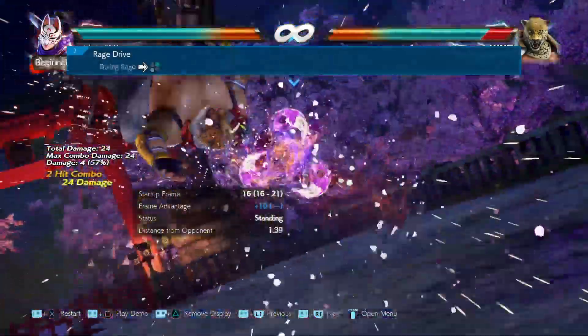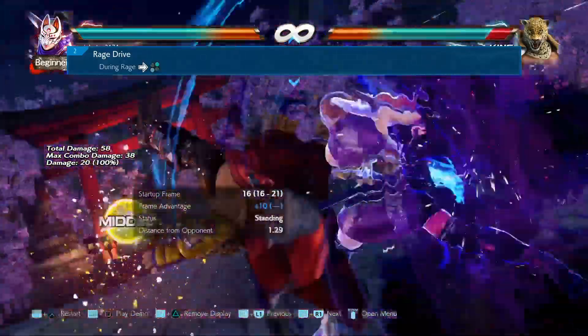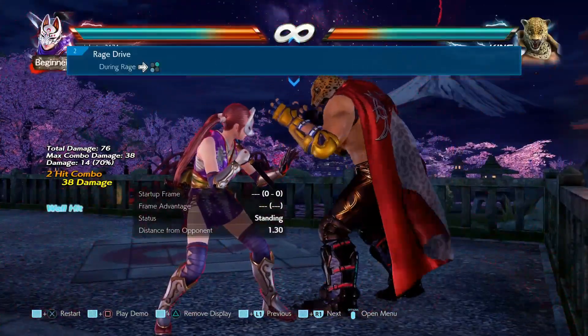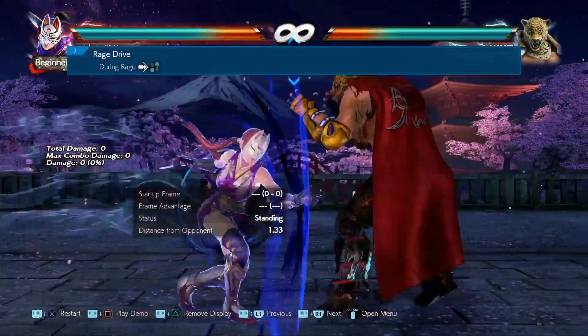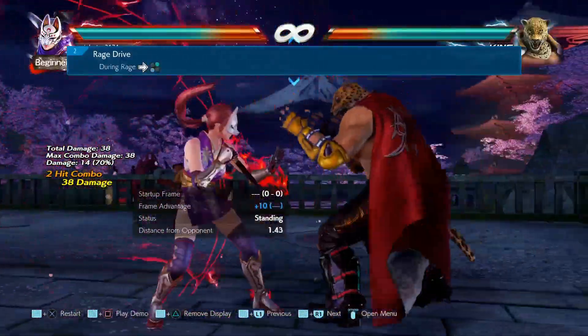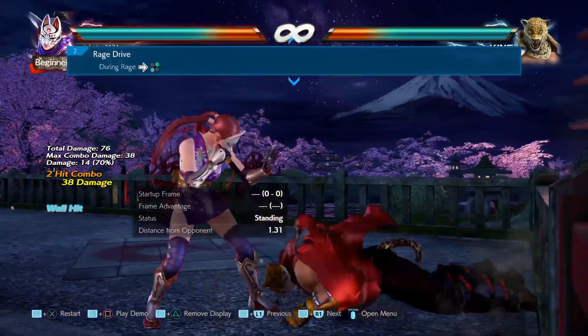First up is Kunimitsu. The first move is her Rage Drive specifically — during Rage, Forward 2+3. They've fixed an issue in which the damage upon hit differed from the intended damage under certain conditions. So yeah, bug fixes as mentioned.